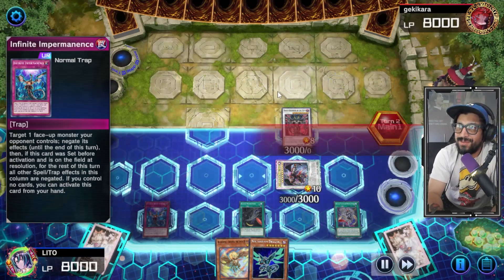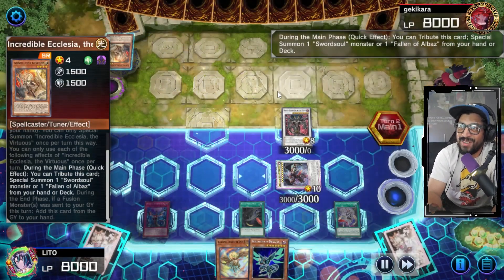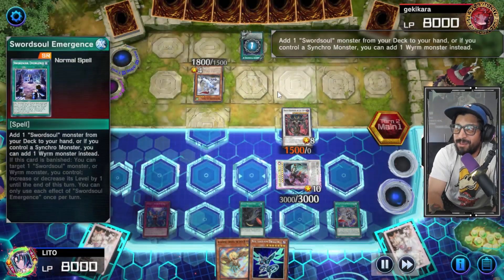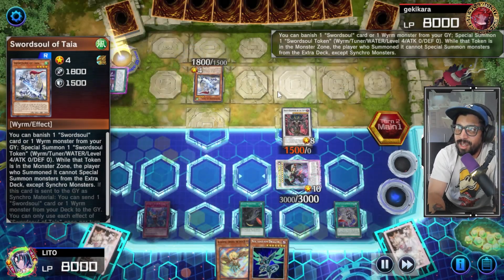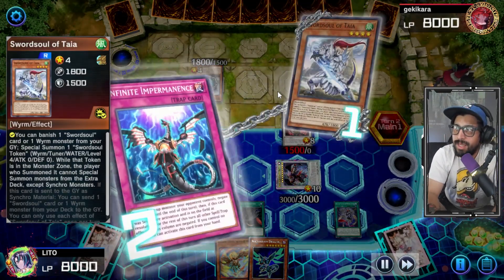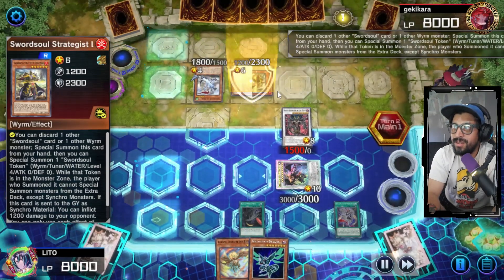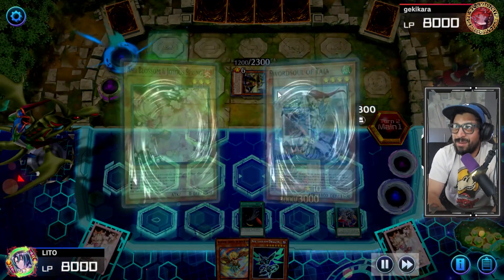Alright, here we go — playing into Pot of Desires. Turns out it's a Six Samurai deck. They activate Droplet — but Droplet doesn't work on my monster because people don't read. Luckily I have an Impermanence — negate!